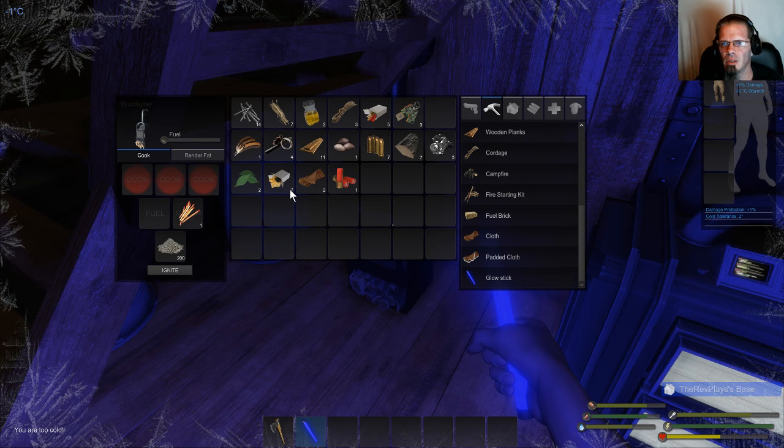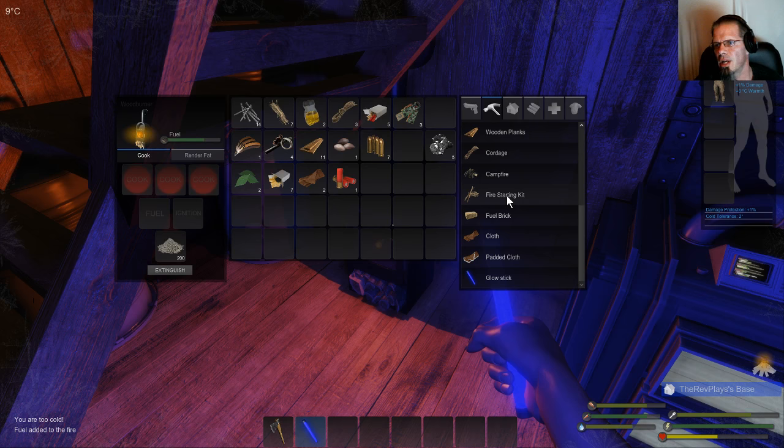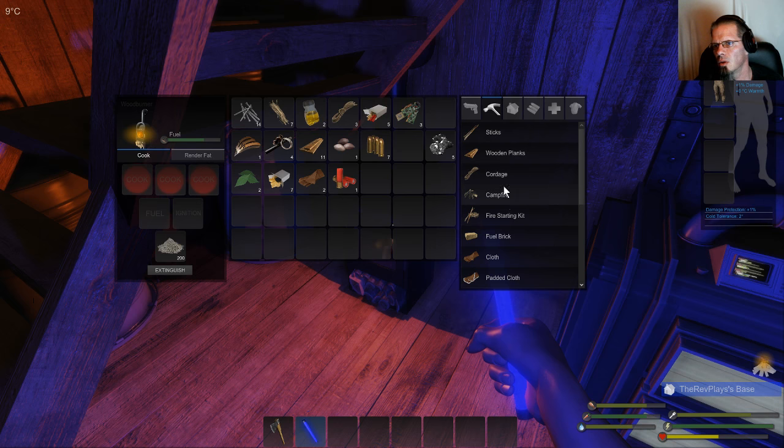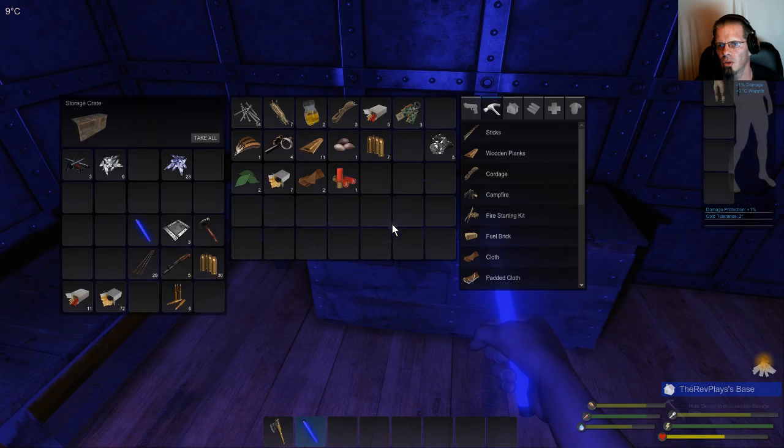Get in there — thank you. You can make your own matches right here: it's a fire starting kit. Two sticks, which you make with a couple pieces of wood, a couple of fibers, and biofuel. At least I still got my one gun here — 11 rounds. I just don't like using it because it's good for sniping but it's not strong enough to kill them in one shot.